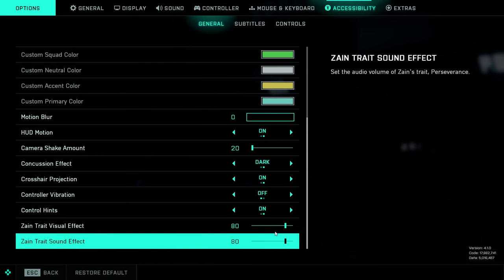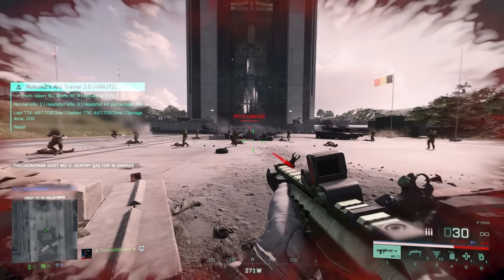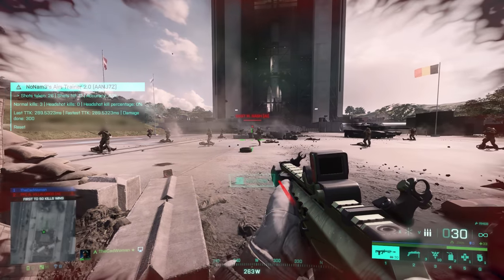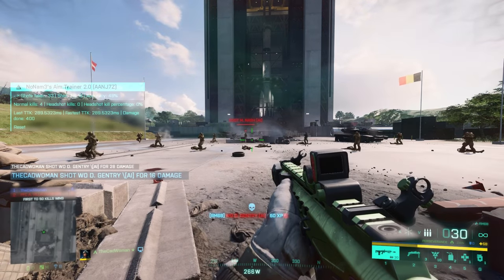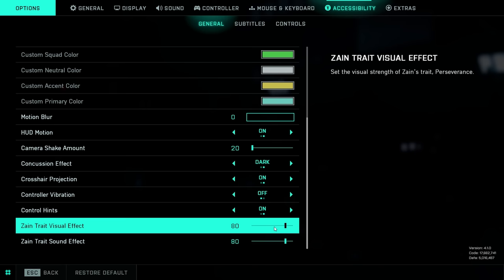Last but not least, at the bottom you can adjust the visual and sound effects for Zane's trait. When Zane is low on health and kills an enemy, he instantly starts regenerating health, and this triggers a visual effect where your screen turns brighter and more colorful for a short time, along with a sound effect. The sound may not be annoying but the visual effect can be, so if you're wondering what it is or find it too distracting, you can turn it down here.